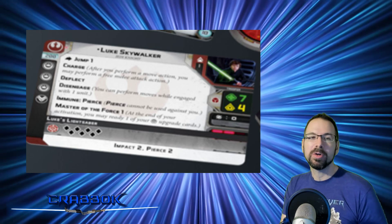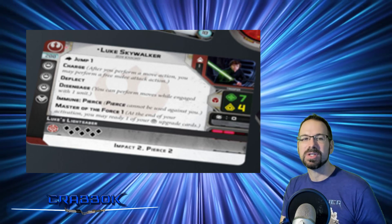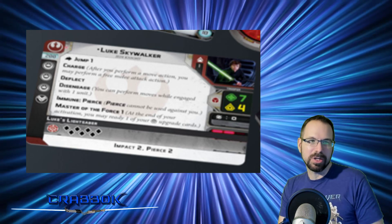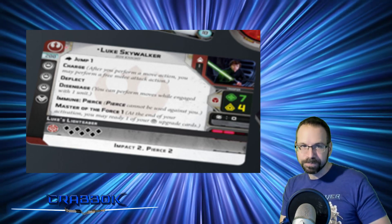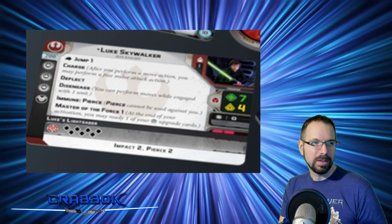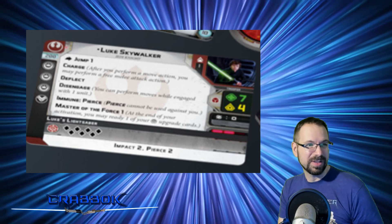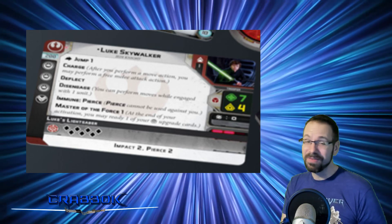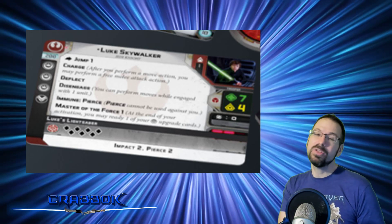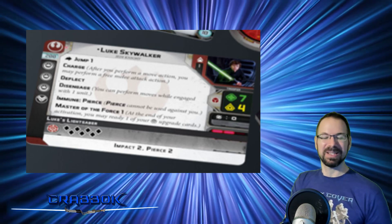For a 200-point unit, with Speed 2, if you could throw the saber you could probably just charge anyway. But it may be something you want to consider, especially if you're hiding — you don't want to lose a 200-point guy with no defensive surge. He still has 7 health, so he's going to be survivable. He is Brave, which is thematic — he did just turn himself in to Darth Vader. He's like, 'I'll go face the Emperor.'